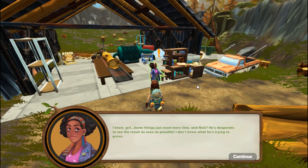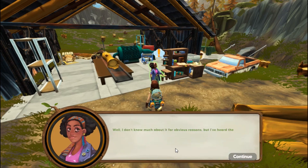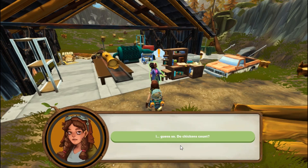Nick is desperate to see results as soon as possible — she doesn't know what he's trying to prove. We're still surprised that Grandpa has a brother; he never said anything. She says she doesn't know much about it but their relationship wasn't exactly perfect. Anyway, for our quest we need to continue the search, and she wants us to be a friend of the birds — chickens count — but she wants us to plant some trees.